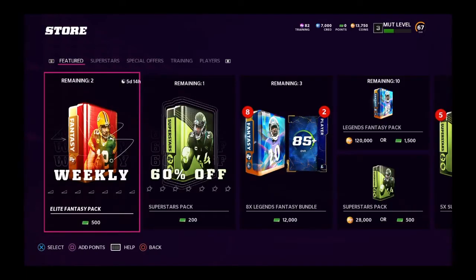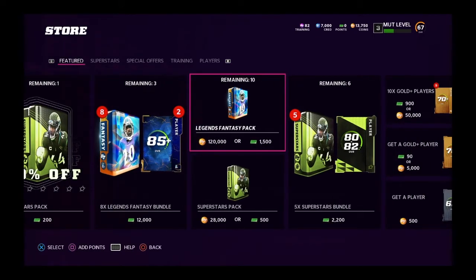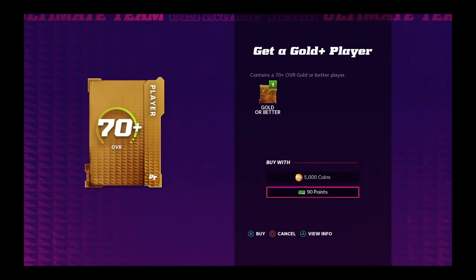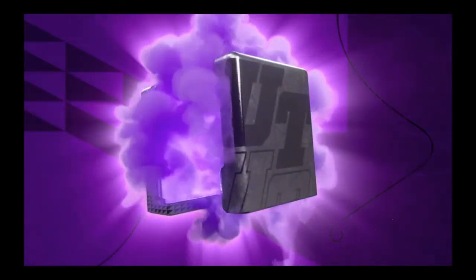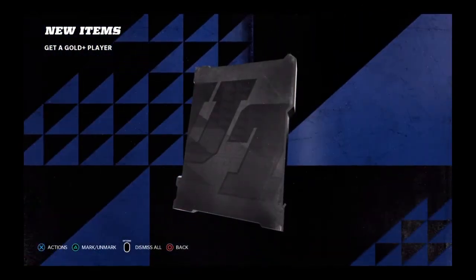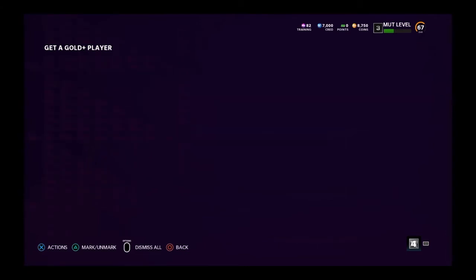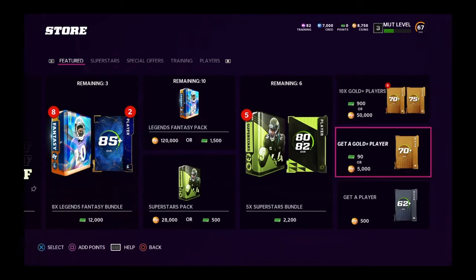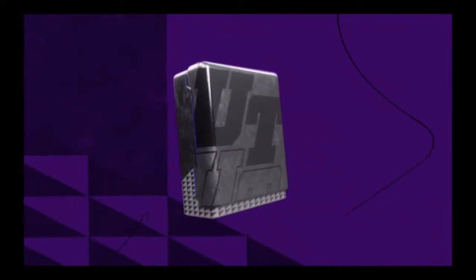120,000 for a legend pack — wow! I'm really liking the way that turned out. We got one guy for the offense and one for the defense, it's gonna help. Jaylen Waddle going into the slot — yes, we got some speed on top of speed! Feeling a lot better about that decision.